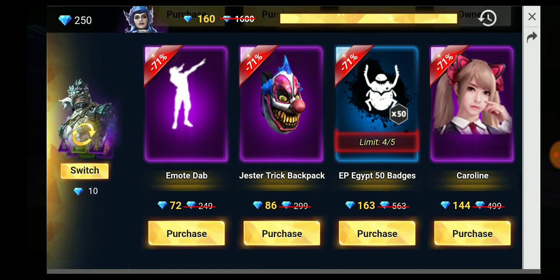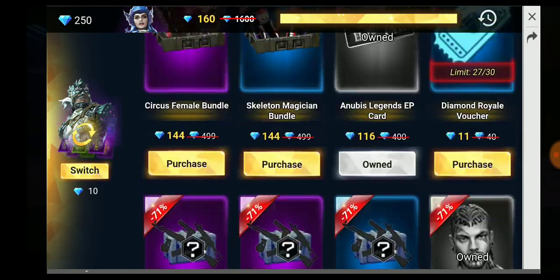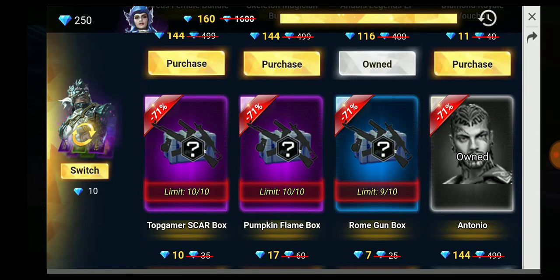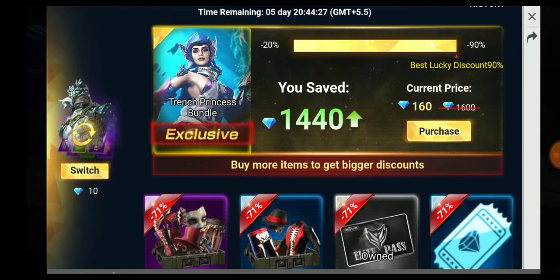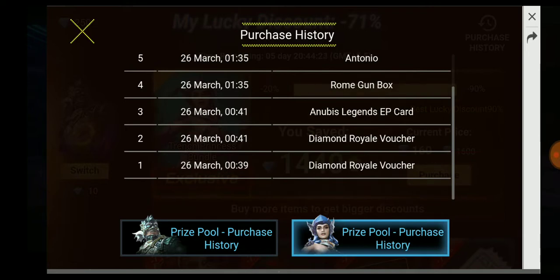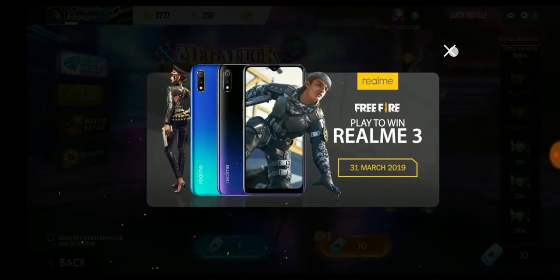I'm recording this to show you guys what kind of deals these guys give you. You can see Caroline is something I can purchase at 144, and Tonio I've already purchased. I redeemed a couple of diamond vouchers along with these roam guns. There's also a Pumpkin Flame Top Gamers crate box. I just got this elite pass for 116. So I've purchased quite a few things, and I got almost all the characters apart from Caroline and a couple others.